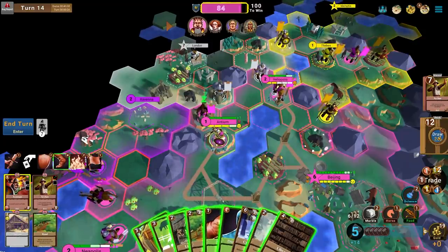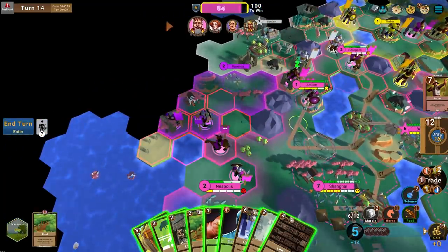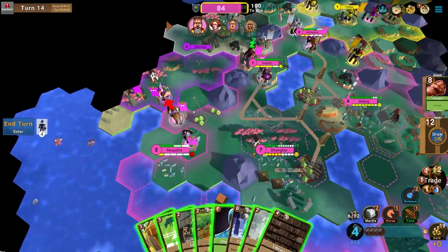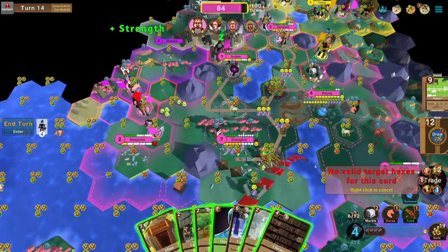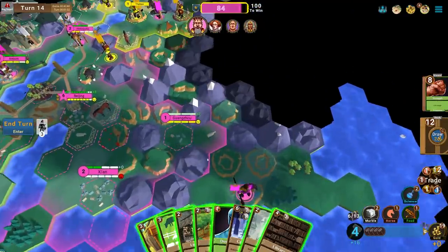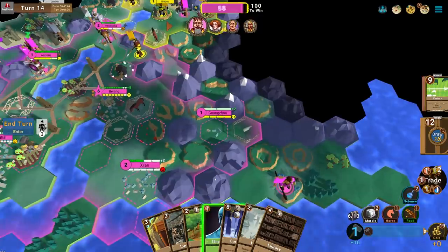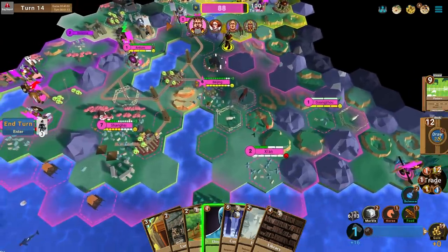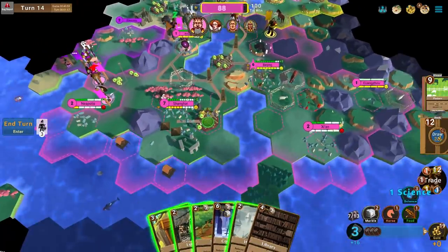I can move this Axeman to intercept this Spearman since I have Archers defending. We've got two Axemen and a scout — I think I can win this fight. I can continue to push on Rome. Let's keep boosting this guy — he's up to 18 combat strength. I want to settle a city and play the Pasture for extra luxuries to sustain my cities. I'll destroy Double Time — it's just not necessary in my empire.